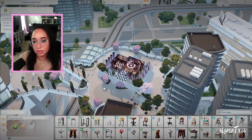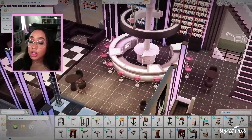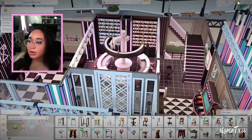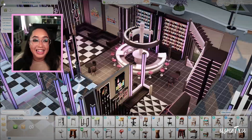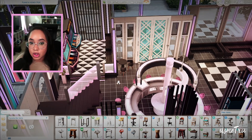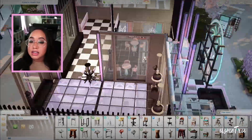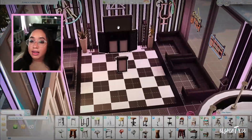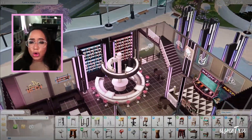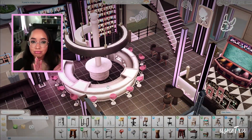Let's go to Planet Honey Pop. Already I'm in love — this is so cute. This bar alone should make you get Star Wars. This is a nice build. Oh there's an upstairs too where you can dance and stuff. This is great and I like that there's only one karaoke machine. I love this so much — I love the bar here. I'm applauding.